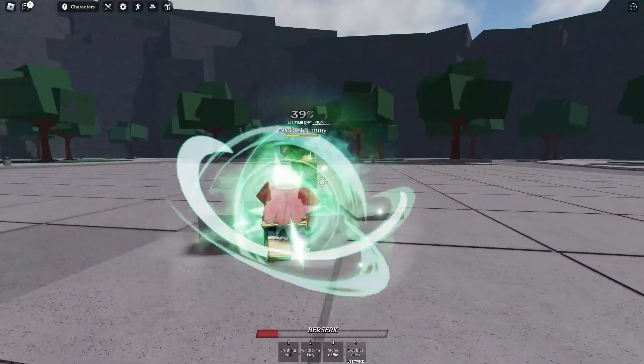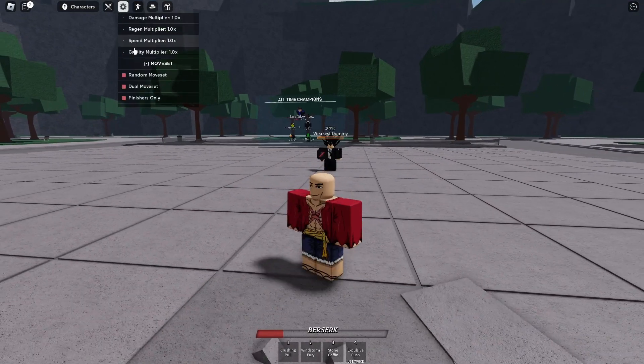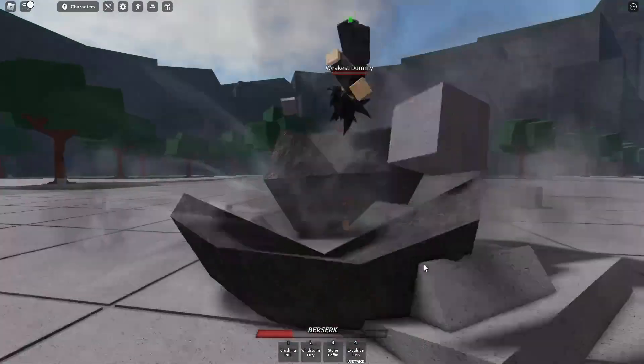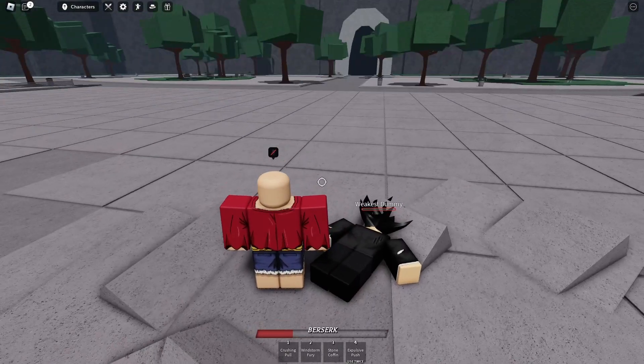We got Explosive Push - that's cool. But next we're gonna test out the Finishers. First Finisher, we got this one - slam him on the ground, hit him with the rock. That's an insane Finisher, one of my favorites, not gonna lie.